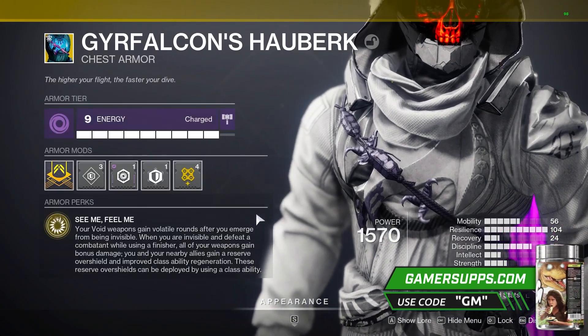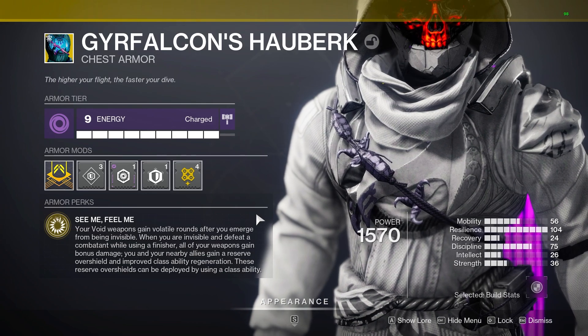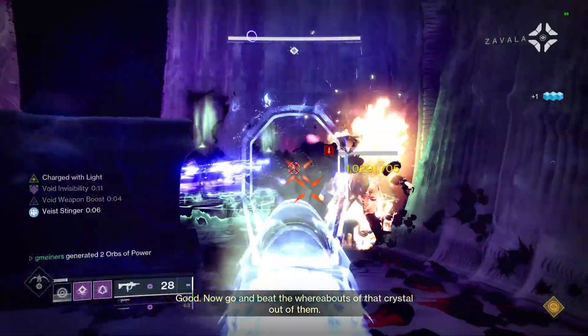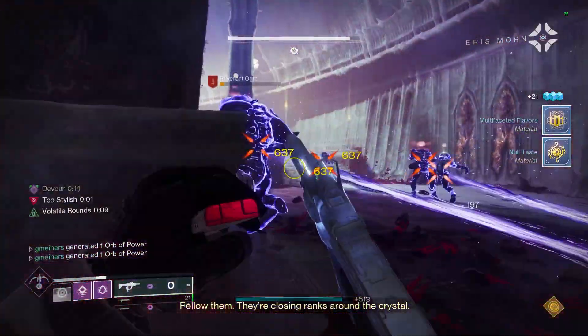To summarize the change quickly: now whenever you exit Invis with this exotic on, you get 10 seconds of volatile rounds for your Void weapons. This used to give a 35% weapon buff, and you got the volatile rounds from doing a finisher while Invis. Now you just get that 35% buff from finishing while Invis, so all that really happened was these things swapped places.